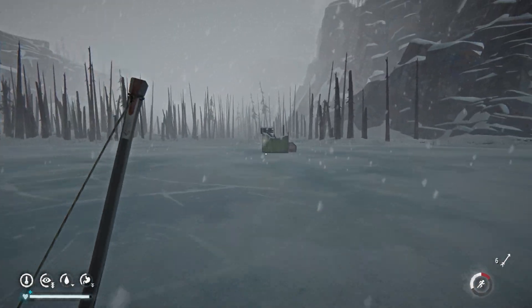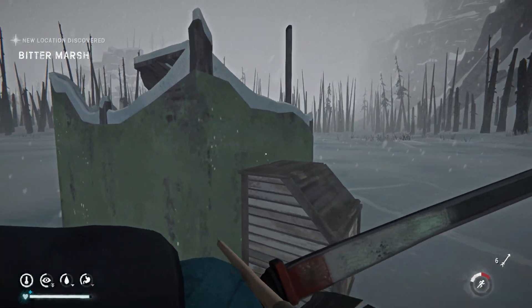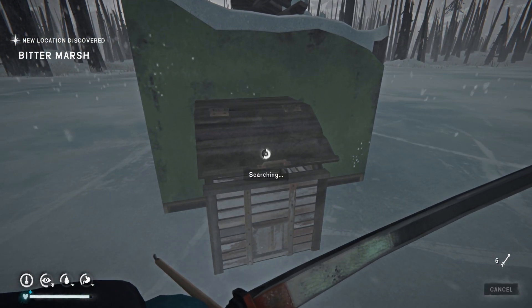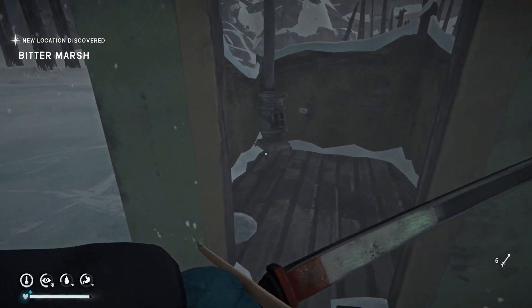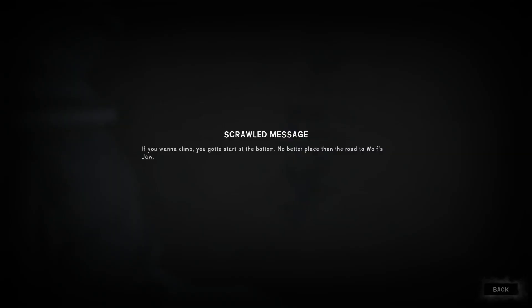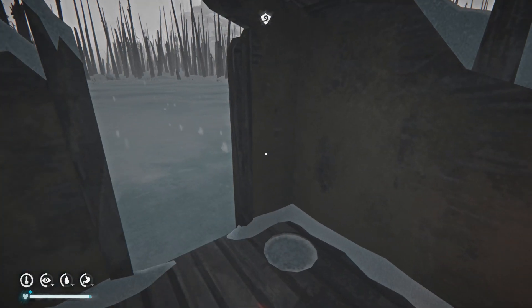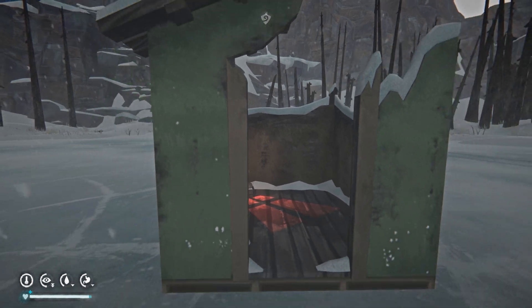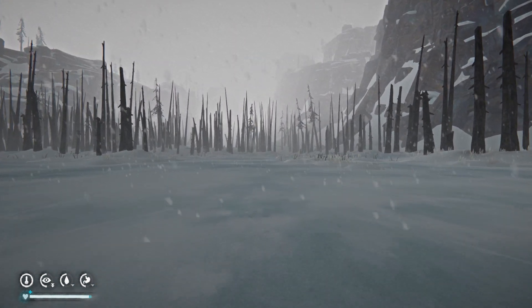So here I'm coming up on one of the first landmarks where you can stay — you can build or make a fire, get your energy up or whatever you need to do. This is on the Bitter Marsh, so it's a little broken down hut but there is a stove here that you can use and a message, which leads you to a memento hint if you like. From this point we're going to continue basically straight on.